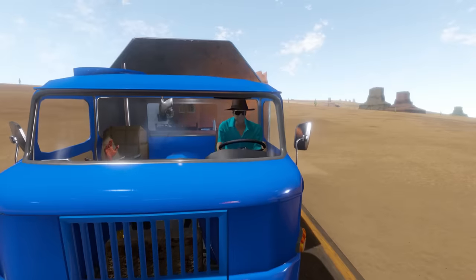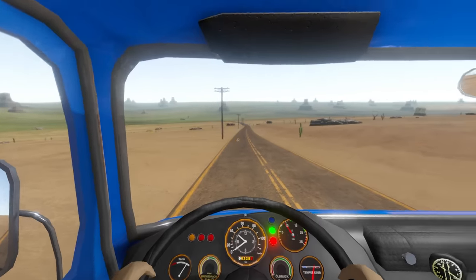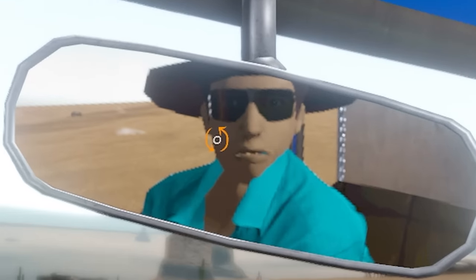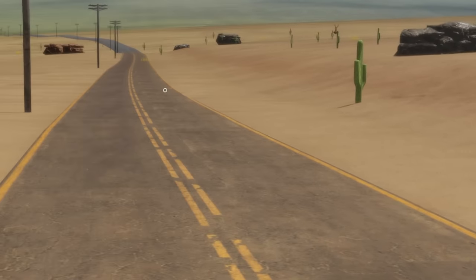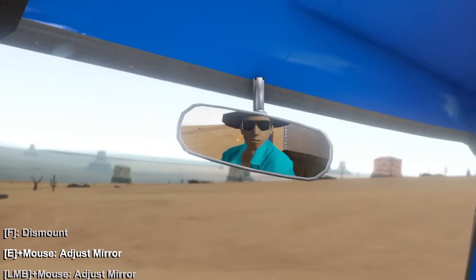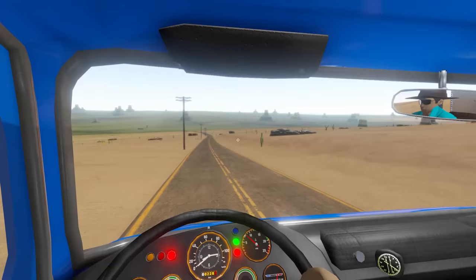Hey, how's it going? Spy here, and welcome back to another Long Drive episode. Today we are checking out a brand new update that adds new biome blending. As you can see, we are currently in the desert, which we haven't seen for a while, but way off in the distance there is grass, and we can also find what I guess is a snow biome.